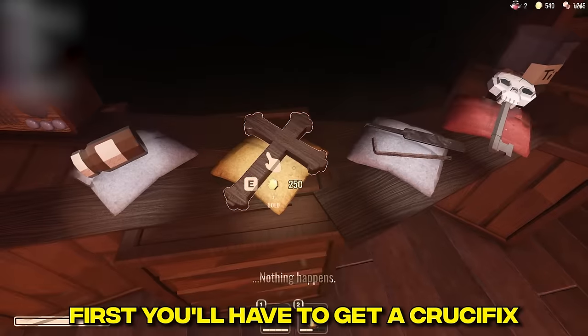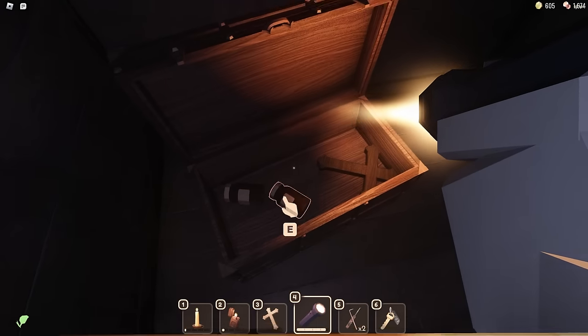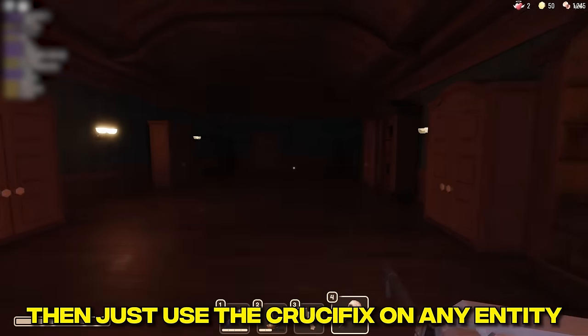Evil Be Gone: first you'll have to get a crucifix — either buy one from Jeff, find one in a chest, or pick one up off a wall. Then just use the crucifix on any entity.